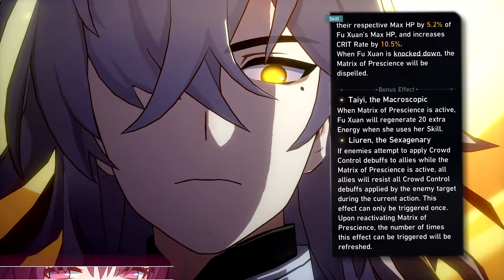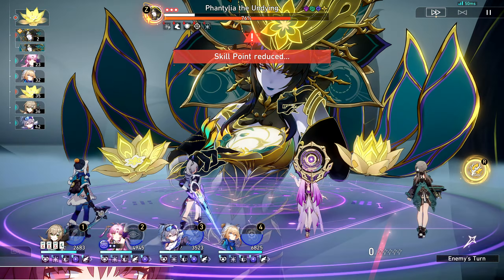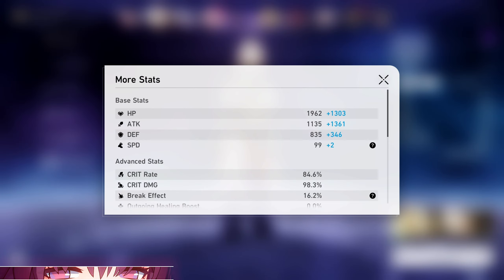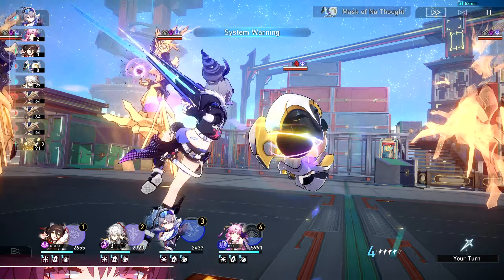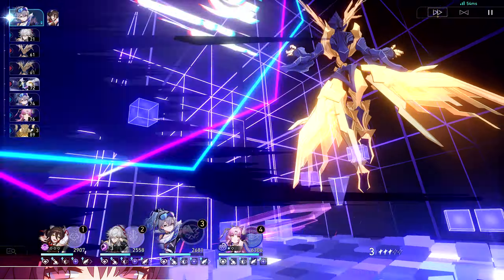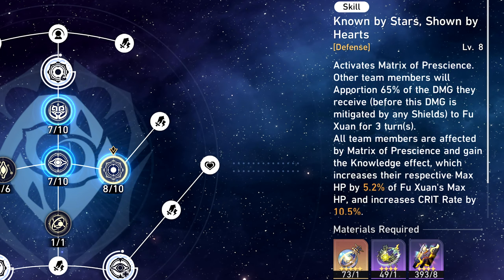It doesn't just stop there. Allies under the Matrix of Prescience now gain the Knowledge effect. This Knowledge effect is incredible — not only does it increase everyone's max HP by a percentage of Fu Xuan's own max HP, but it also increases their crit rate by a decent amount. Investing into this skill can easily make some of your DPS characters like Jing Yuan drop that crit rate body piece for a crit damage body piece instead. You can also think of the extra HP allies get from Fu Xuan as pre-emptive damage that will be mitigated within the Matrix. This skill alone carries Fu Xuan into such a strong position in the current meta that it is now priority number one regarding your talent investments.